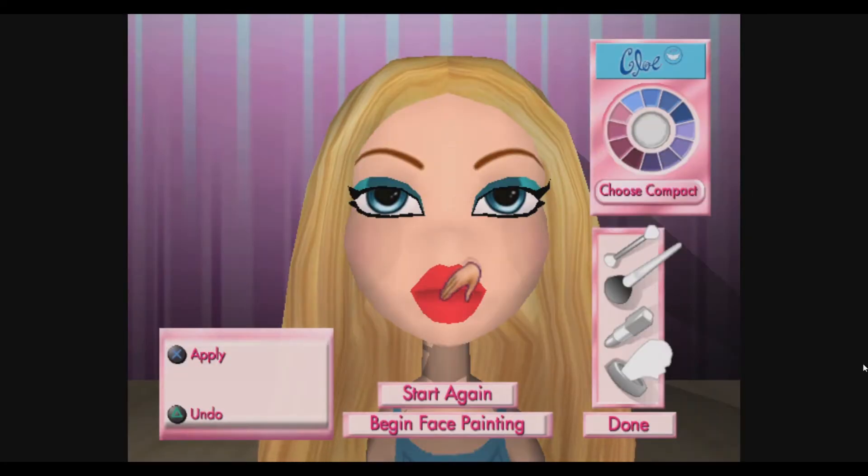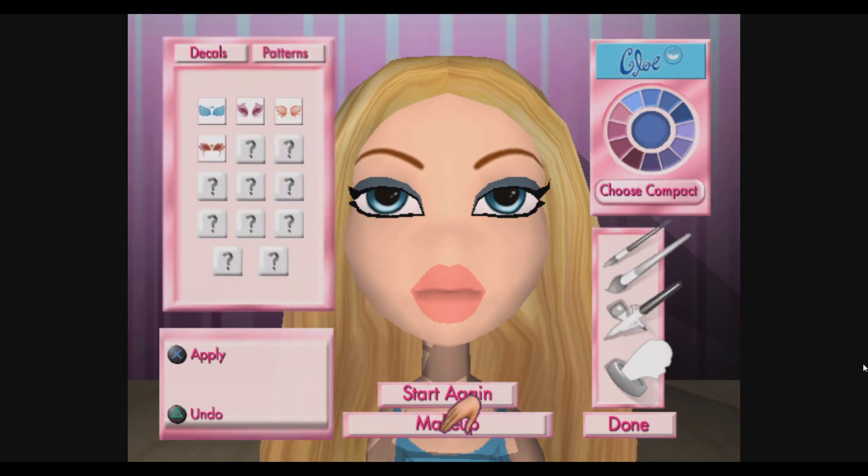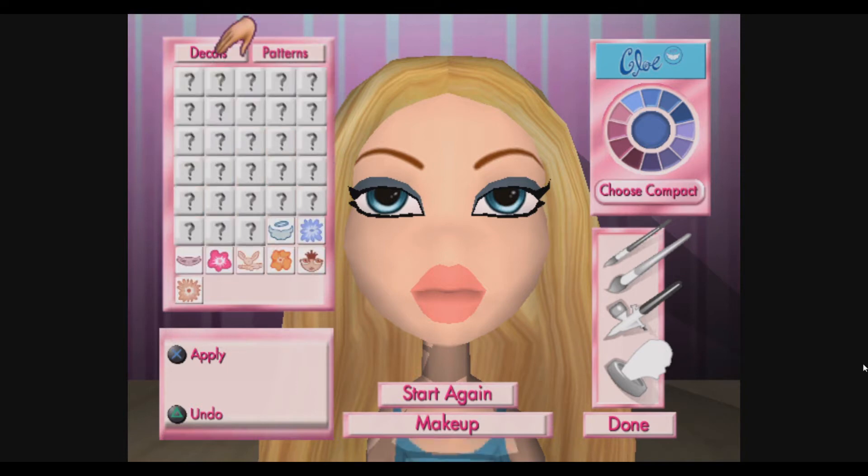When you want to really go wild, you can try face painting. Press the X button on Begin Face Painting to start. First of all, let's clear her face. There are some new things you can use to paint faces with here, but they work just like regular makeup. There's a thin brush, a thicker brush, and even a wild spray. Try it out. You can use any decals you bought to put cool things right on the face. Just select the decal you want, then slap it on.